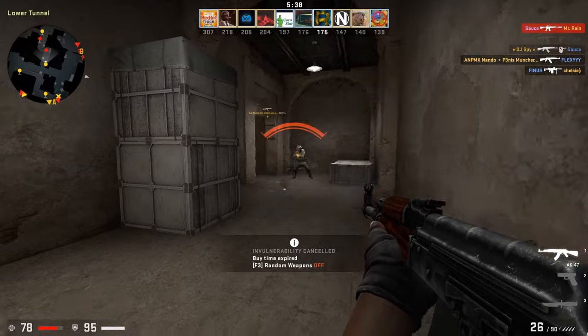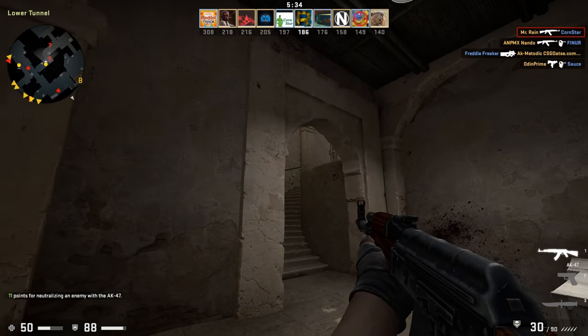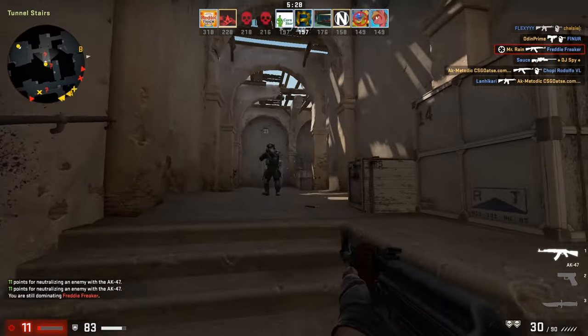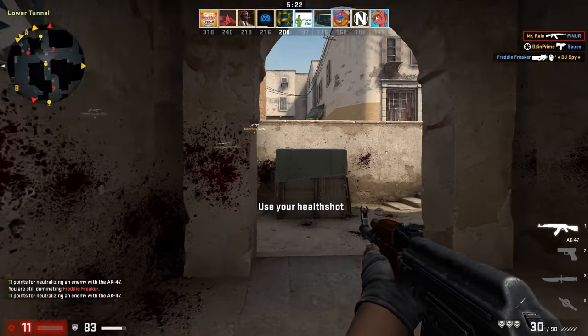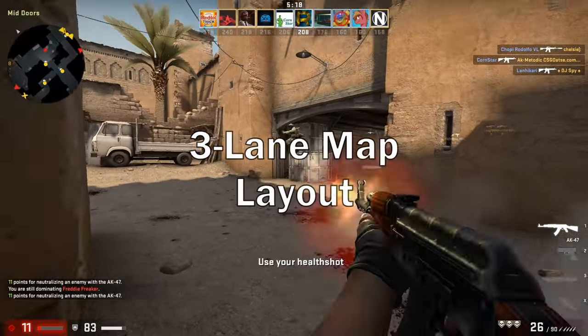Maps are a big part of making these games feel great. If they're too simple or too linear, it makes the game feel restrictive or boring. If it's too open or complex, it can slow down the gameplay and make it feel too random or non-competitive. A map may play well in one game but not so great if put into another. So first, let's look at a typical tried-and-true layout — the three-lane map.